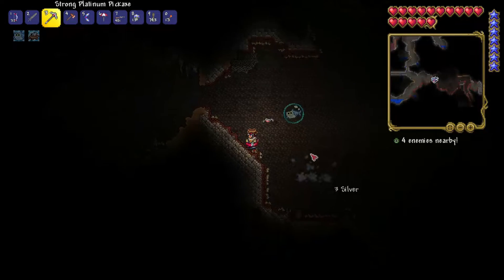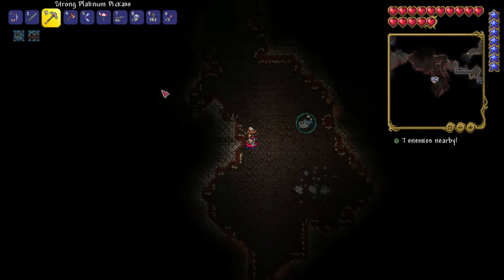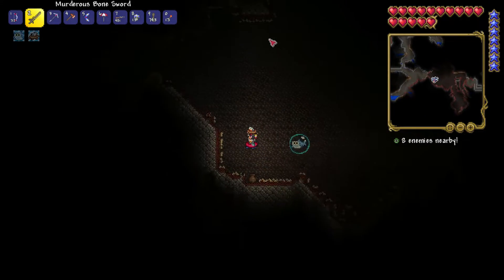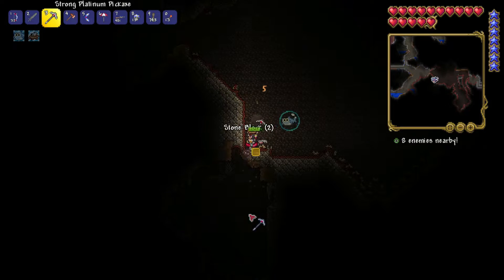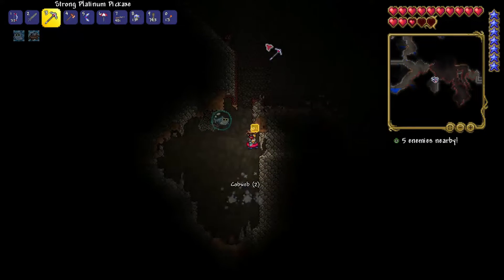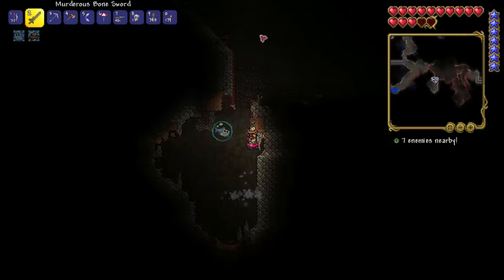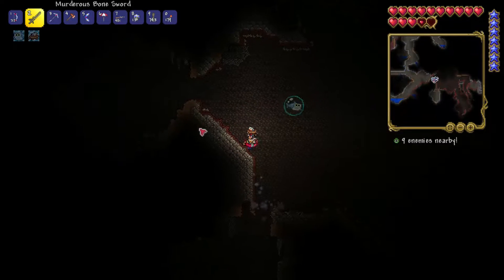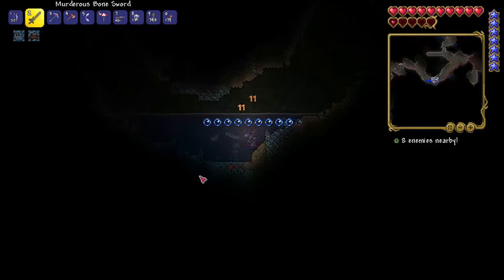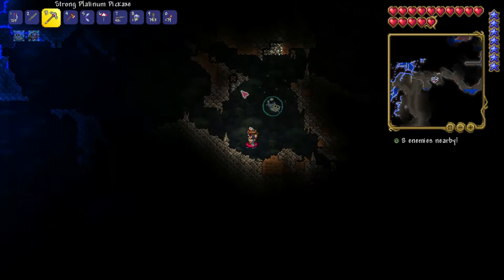We completely got sidetracked — we were here for demonite and I almost left without getting any. I think demonite is deep in the ground, but I did find some near the surface so it shouldn't be too deep. There's another cave right here. I remember there being a lot of demonite over this way when I was looking for platinum earlier.